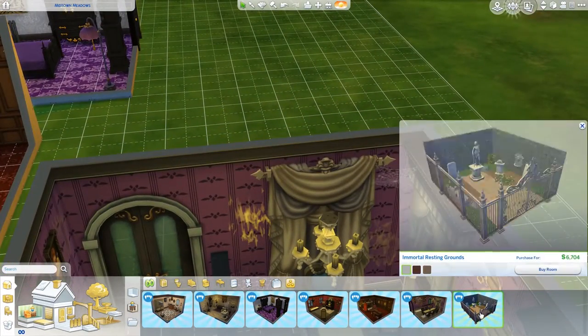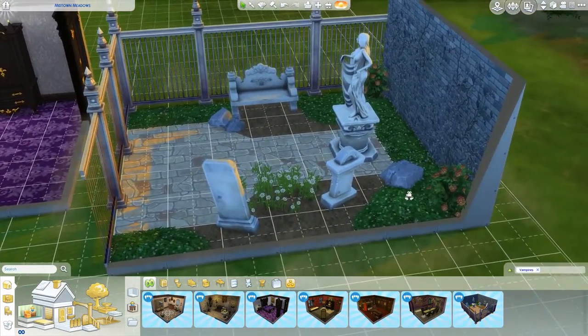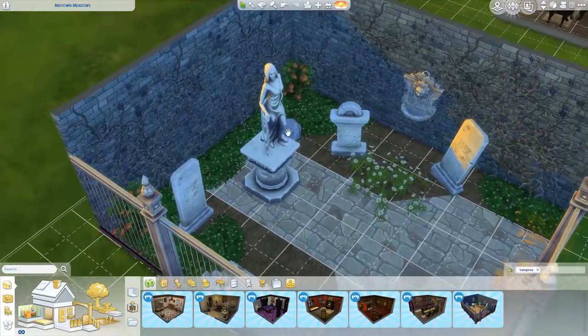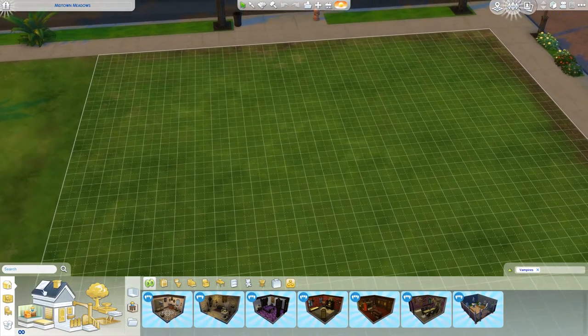Then last but not least we have the Immortal Resting Grounds at 6,704 simoleons. This is of course like a graveyard for your vampires. So now let's have a look at all the build section in the brand new pack.